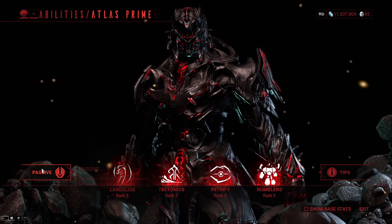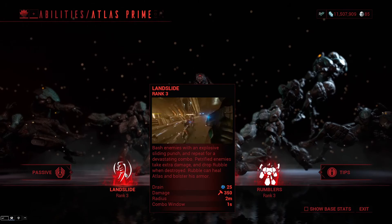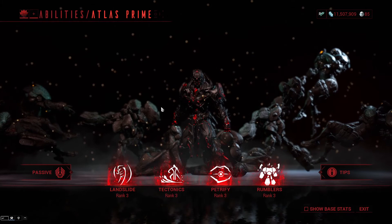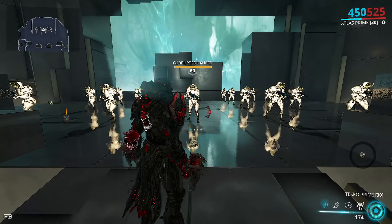Moving on to abilities and passives: Atlas is actually immune to knockdown while he's on the ground — so if his feet are on the ground, he will not be knocked down. The Landslide ability is his first ability and bashes enemies with an explosive sliding punch, repeating for a devastating combo. It also mentions synergies with other abilities, which we'll get into soon.